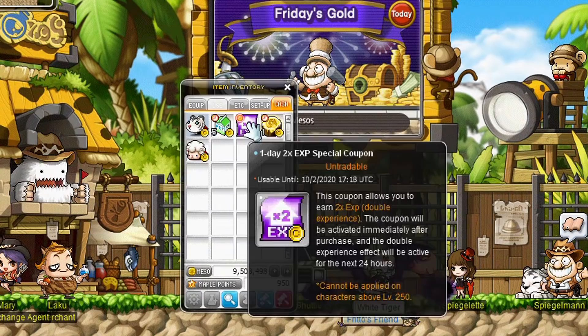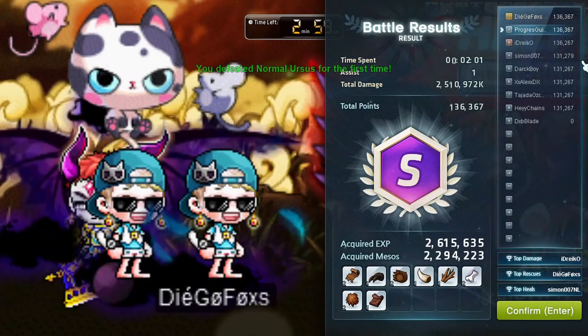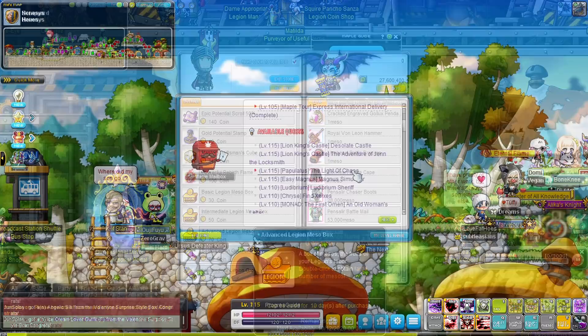You can do Maple Tour for mesos every run, Monster Park runs on Fridays for mesos from the box, and Ursus runs reward around 2 million mesos each time, with double meso periods too. Of course there are boss crystals and items you pick up from the ground to sell. You can also buy meso boxes from the legion store, but I'd recommend saving those legion coins for level-up potions or similar items.